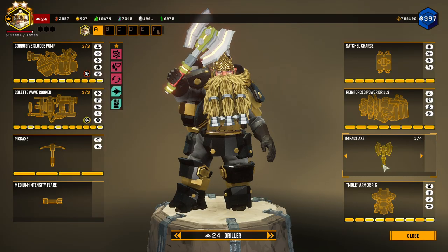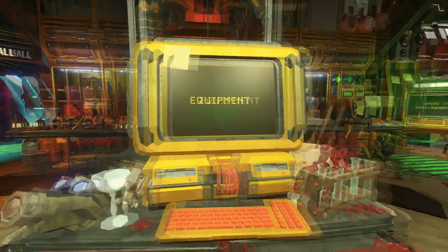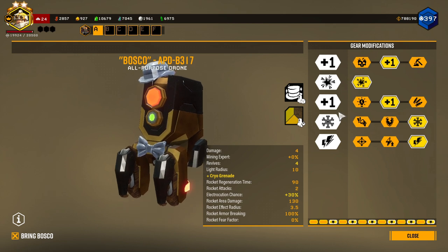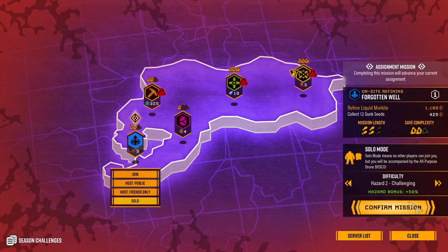For my Grenades I'm taking the Impact Axes, because my Drills are built for drilling today and my Satchel Charges are built for killing. The mission has Caretakers and Electric Bullets — that's perfect for the refinery. Let's just do this.